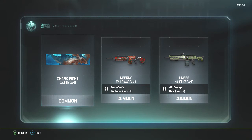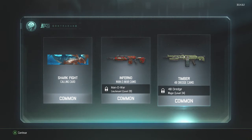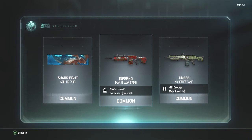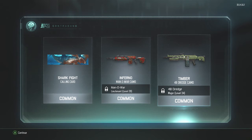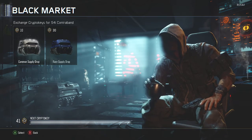Shark Fight — that's okay. Man of War Inferno camo, that doesn't look too bad. It looks like Tomato Soup or Spaghetti Sauce is on the gun, but still. And then we got a Timber 48 Dredge camo. I'm not a fan of the brown and green and gray camos — they're not colorful, not vibrant. I don't like them that much.